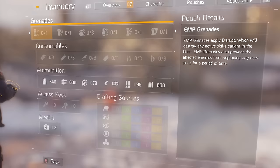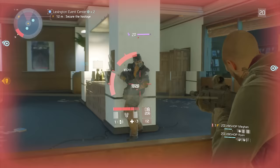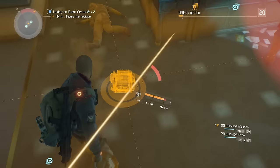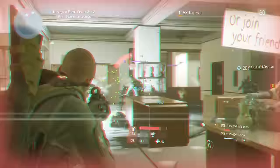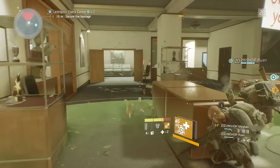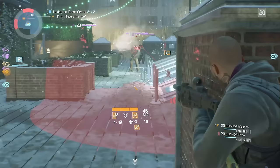The EMP grenade will destroy any active skills in the area, and also if you manage to hit an enemy with it, it will prevent him from activating new skills for a short period of time. I feel like this grenade is going to be the counter to so many things. The enemy puts up a shield? Simply throw an EMP grenade. The enemy drops a healing station? Simply throw an EMP grenade. The enemy is about to die? Throw an EMP grenade at the healer so he cannot heal his teammates up. It will probably be a little bit more difficult than I'm making it sound, but this really reminds me of a silence in MOBA games where you deny the enemy from using any abilities for a short period of time. And I really think it's a cool thing to see in this game as well.